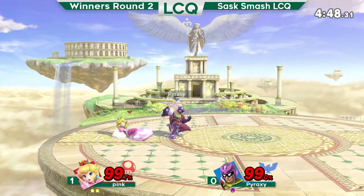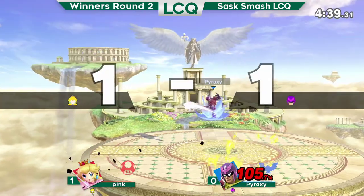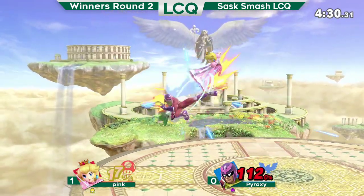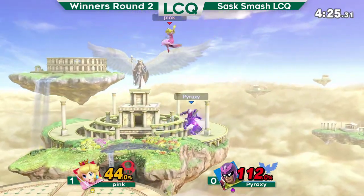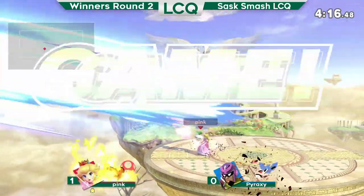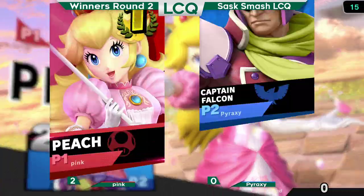Goes deep, like another jump. The air dodge — can he punish it? Yes! Great up B. Pink had to throw out a hitbox there. Pyrax is down 100% again — seems to be the theme. This is getting a little more scary for Pink now. The jabs catch the roll. He goes for the Falcon Punch! What? And then gets forward aired? He really — why would he go for that?